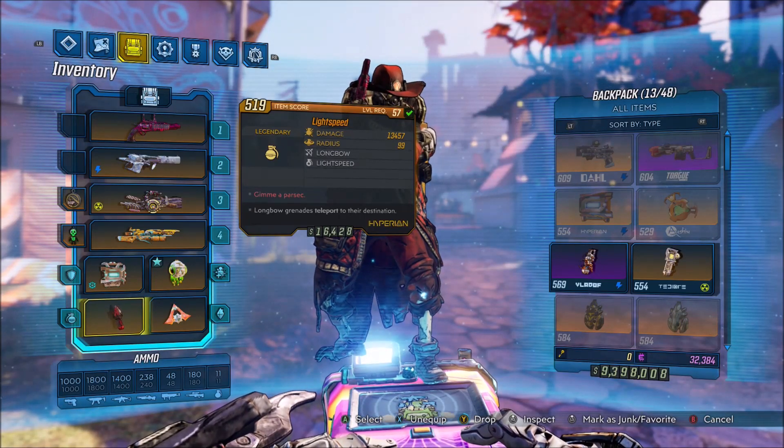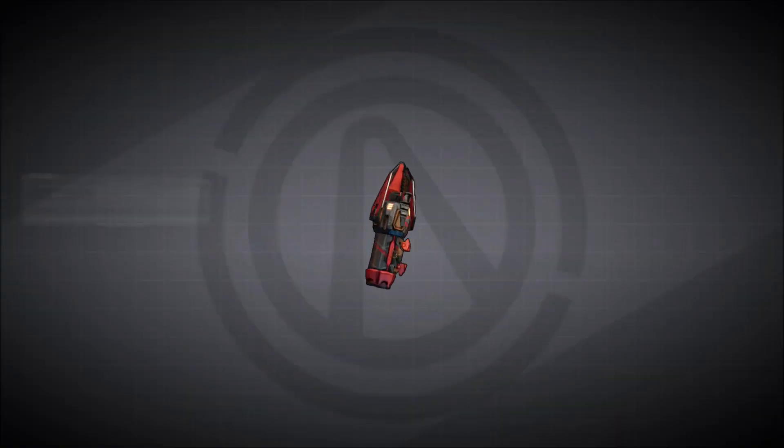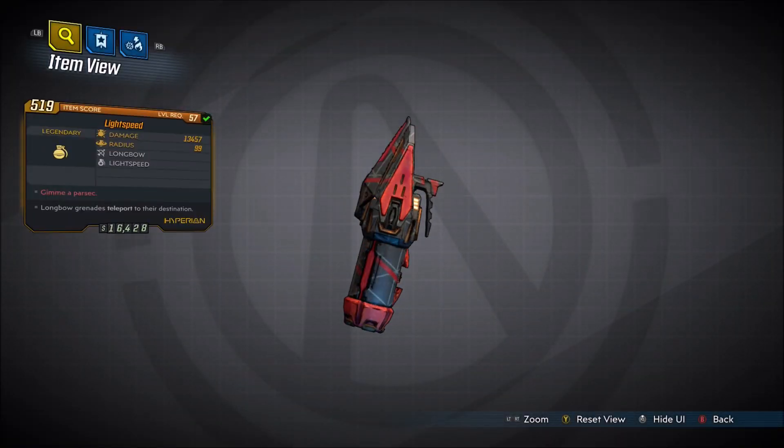Alright, welcome back everyone. It's NoHi here, and in this video we're back with another Borderlands 3 Legendary Gear Guide. This will be showing you guys how to get the Lightspeed, which is a brand new Legendary Grenade Mod exclusive to the new Guardian Takedown.